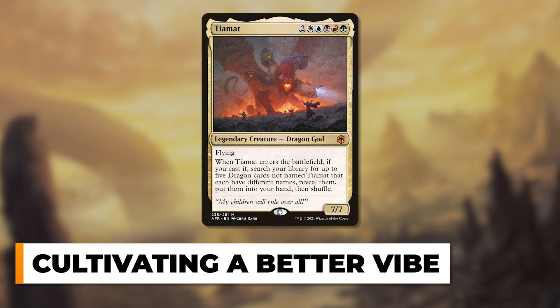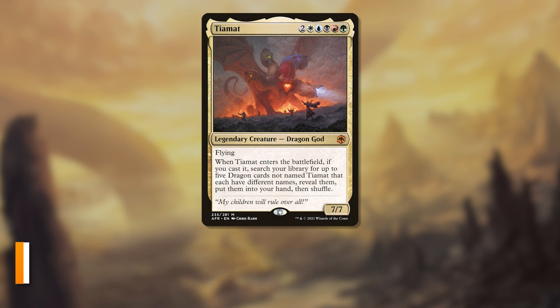We can tie this back into last week's episode with the good stuff dilemma. Someone told me they really want to switch up their Tiamat deck because it just feels too consistent — and I was like, you have a seven-mana tutor for five dragons in the command zone. What dragon are you tutoring for every single time? He listed them, and I said, 'Build that as the commander instead.' If you find yourself doing a particular thing often enough, curb your deck and make changes to match the vibe you're going for.